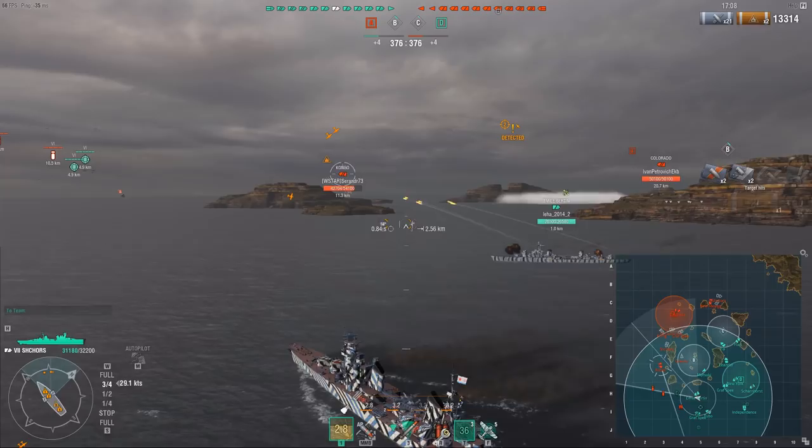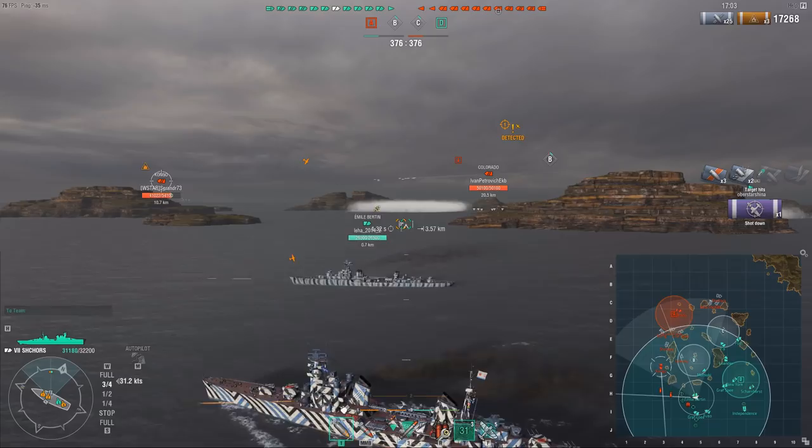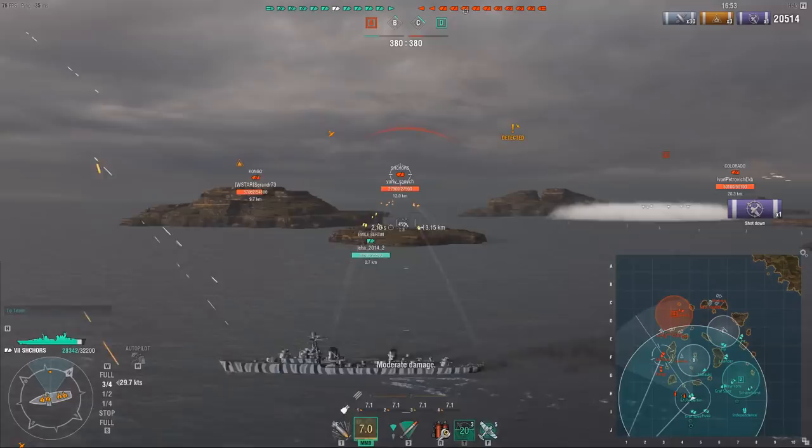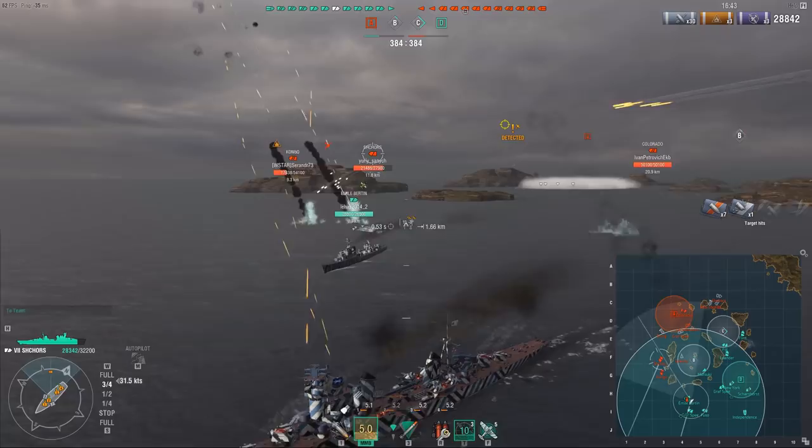You cannot bounce shells with any sort of confidence in this ship, and what this ultimately means is: big citadel, extremely squishy, and in general a fairly large size. What this means is you have to avoid taking damage at all. You don't want to take any sort of damage anywhere.